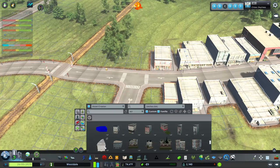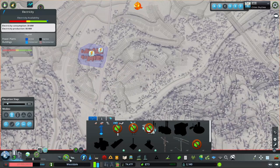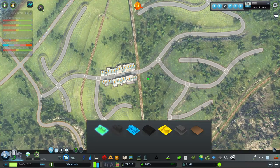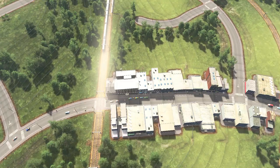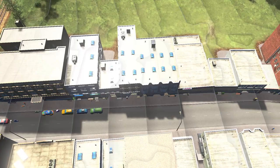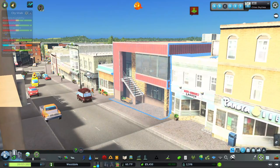We ran out of money again. We don't have power either — that's not great. We are still making money, so we can zone this area and hope that by the time we finish zoning we get power back. This side of the street is looking pretty good, though it's kind of lifeless right now because we don't have anything zoned. Once we get things zoned and get transit here, it's going to look really nice.